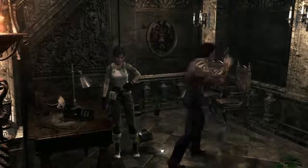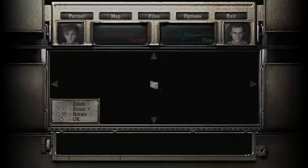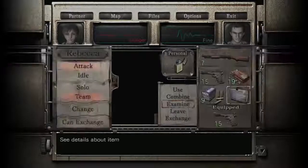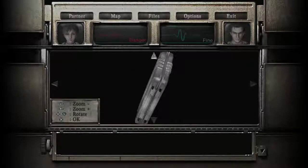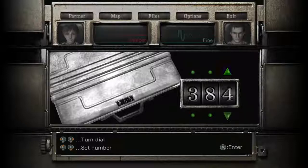Hey, how are you doing? Resident Evil Zero here — well, that's the game, not me, I'm Jono. A funny thing happened just after the ending of the last episode: I continued to fiddle around with this case. I got it in my head there'd be a clue on it. I pressed okay and it said it's locked via a combination lock — looking closely, you notice numbers 385 written on the corner. I can't see anything that says 385 myself, but there we go. I left it at that: 385.